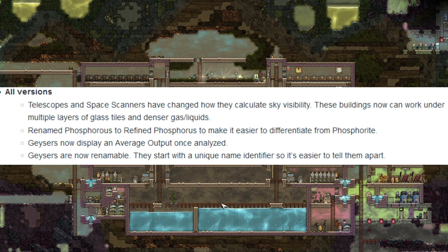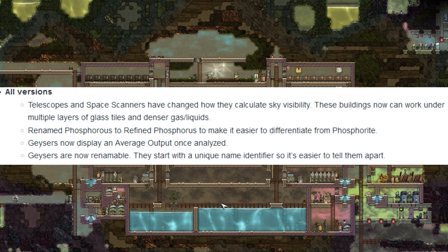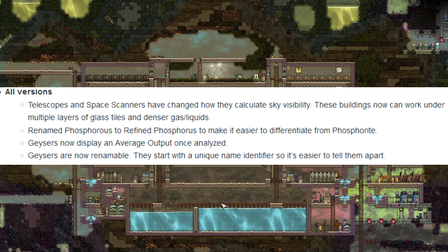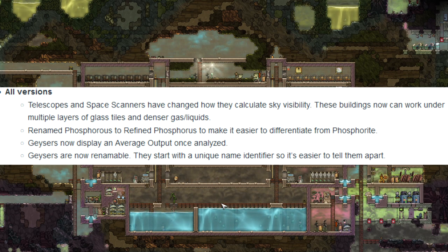For changes and improvements: telescopes and space scanners have changed how they calculate sky visibility — these buildings can now work under multiple layers of glass tiles and denser gases. Phosphorus has been renamed to refined phosphorus to make it easier to differentiate from phosphorite. Geysers now display an average output once analyzed, and geysers are now renameable, starting with a unique name modifier so it's easier to tell them apart.